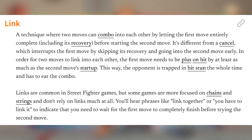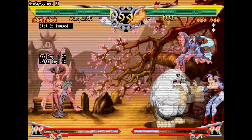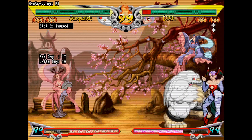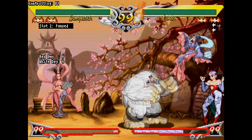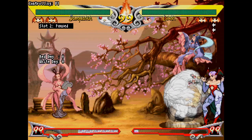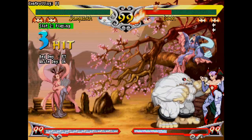In order for two moves to link, the first move needs to be plus on hit by at least as much as the second move's startup. For example, Sasquatch's light punch is plus 8 on hit. This means if I hit Lilith with stand light punch, I recover 8 frames before her. My standing medium punch only has 6 frames startup, so by the numbers I can make the two combo into each other without chaining, though I intentionally have to delay the medium punch long enough that it dodges the chaining window. Since I did not chain into medium punch, it keeps its special-cancelable properties, allowing for big damage.